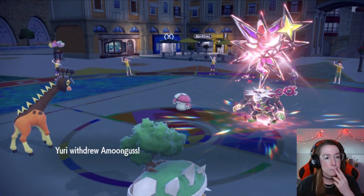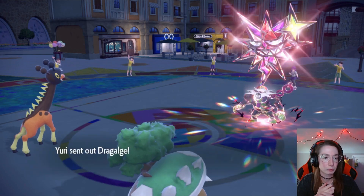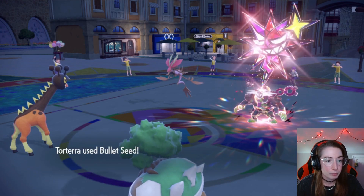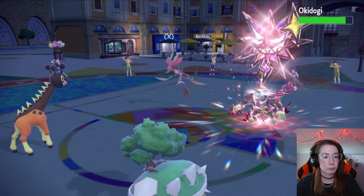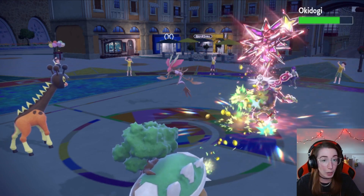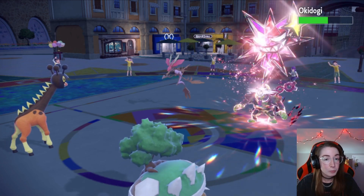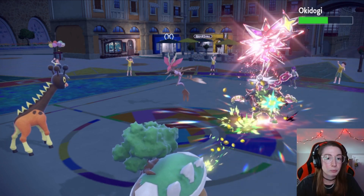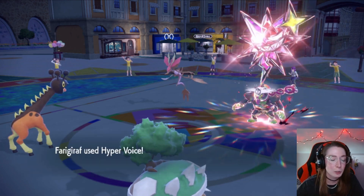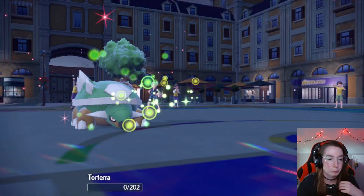This next turn I will Nasty Plot, I think. Amoongus swaps. Dragalge — like algae — comes in. And we hit him multiple times, so we have more chances to get a crit. Right, buddy? I was wrong. But we do get five hits, so I'll take it. We get our Hyper Voice — not bad damage at all. A Drain Punch. Poor Torterra.